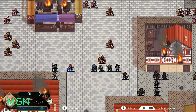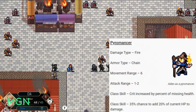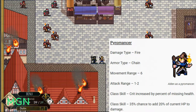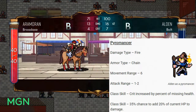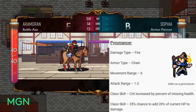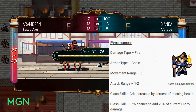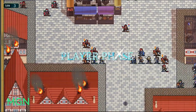Third option for Mage level 30 promotions is the Pyromancer. Unsurprisingly, their damage type is Fire. Their armor type is Chain. They have a 6 movement range. Attack range is still 1 to 2. First class skill for Pyromancer is that your crit increases by a percent of missing health — so if you're low on HP, you're going to crit things. That means if you've taken the lifesteal talent at level 10, you can be low health, nuke an enemy, and zip right back up. Second class skill is a 35% chance to add 20% of your current HP to damage — so Pyromancer can be effective regardless of their HP bar.